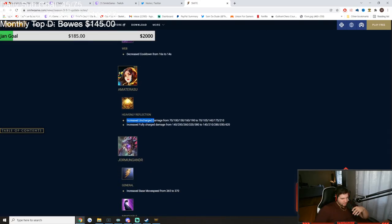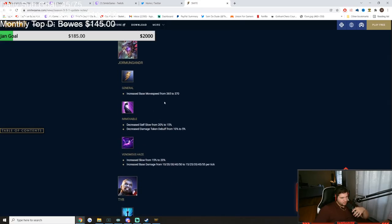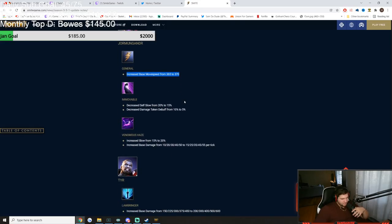Amaterasu got increased uncharged and fully charged damage on her 1. There's no need for this — Amma is already one of the best gods in duel. You're going to have to start banning her. Yorm got increased base movement speed and his passive self-slow decreased from 20% to 15%, and damage taken debuff decreased from 10% to 5%.